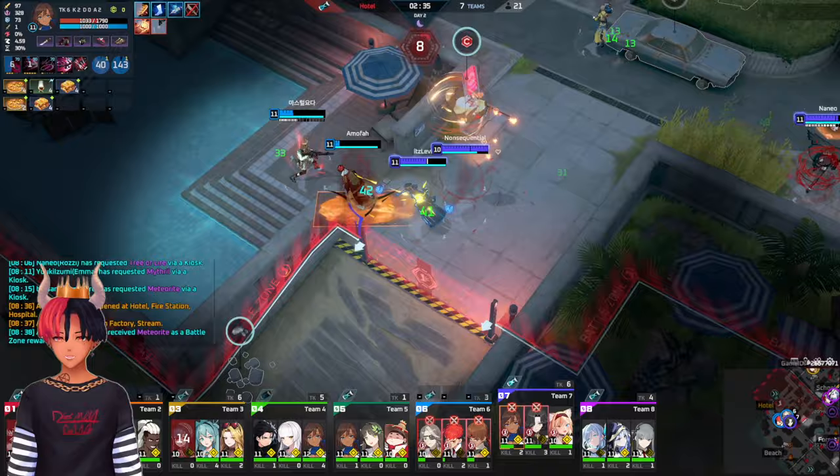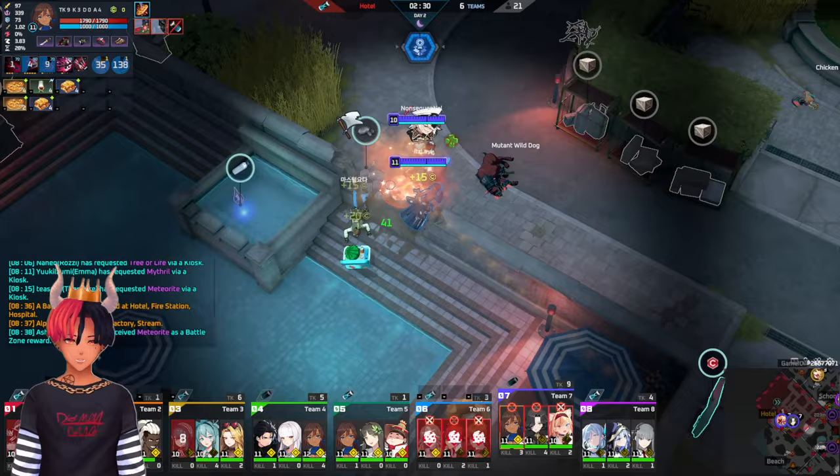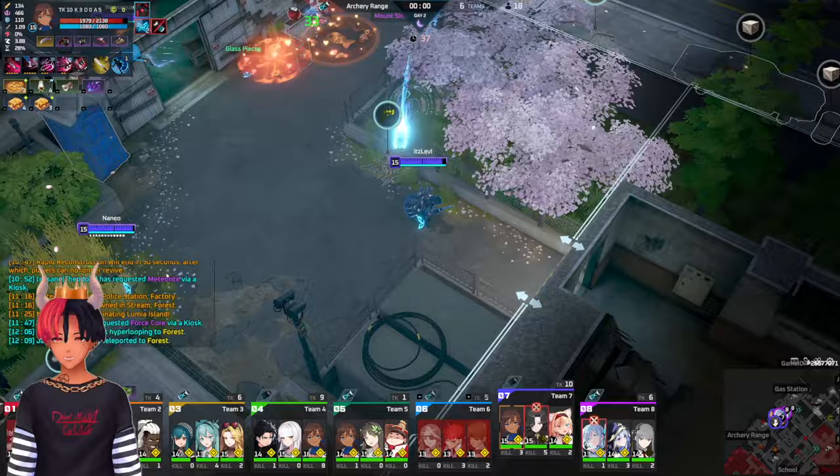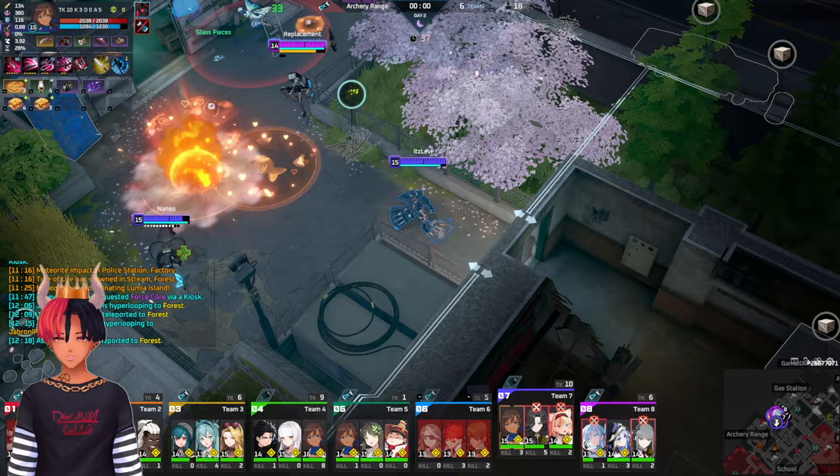Sua is a battle mage that has CC, AoE abilities, and sustain in the form of a heal on her E. Sua is not overly too difficult, but does require knowledge of Eternal Return to play her to her full potential. One of Sua's most powerful and underrated tools comes in her W, which gives you the option to CC immune herself, an ally, or blind an enemy. Knowing when to use which in each scenario makes this a very powerful tool.